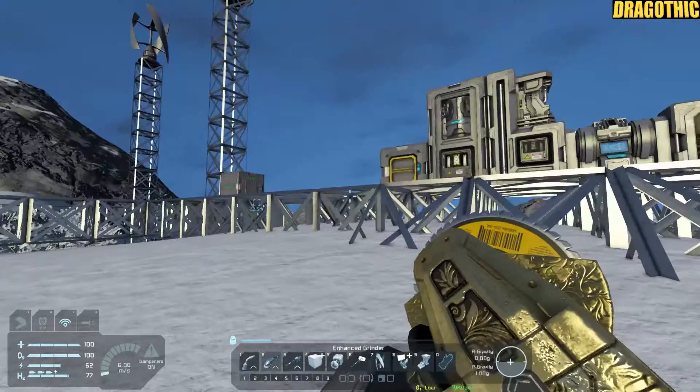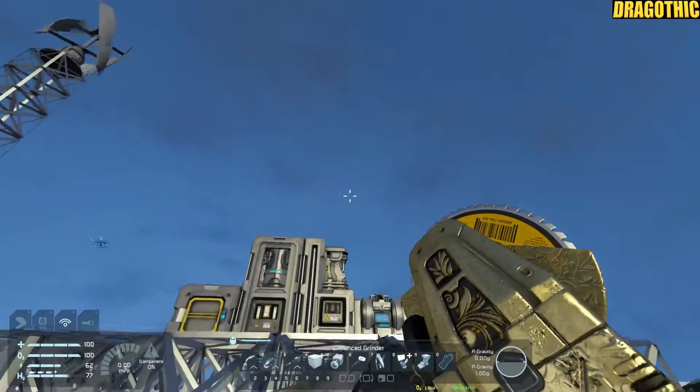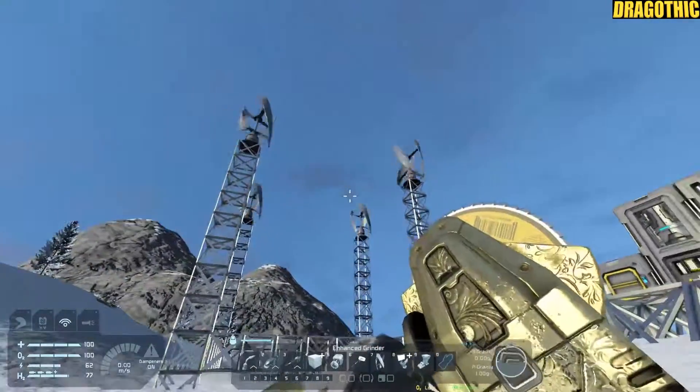I have managed to find every item that you can possibly get on planet Earth. So that's silver, magnesium, silicon, nickel, iron, and gold — that's everything you find. The only other two available are platinum and uranium, and they can only be found on asteroids, so you've got to go to outer space to get those.